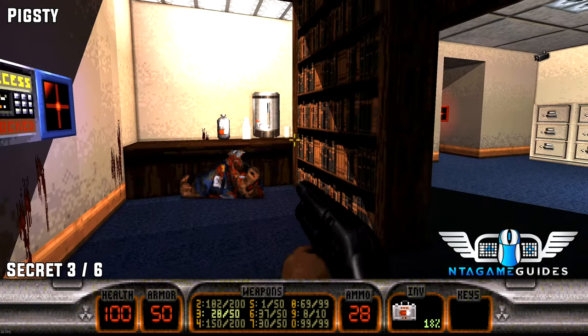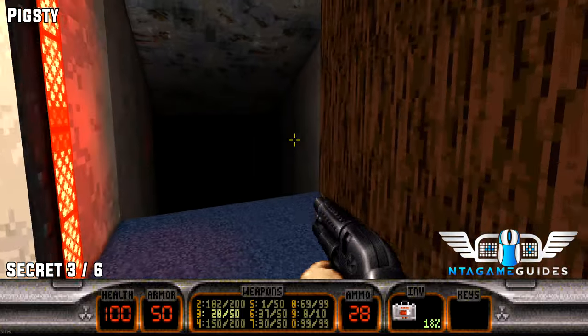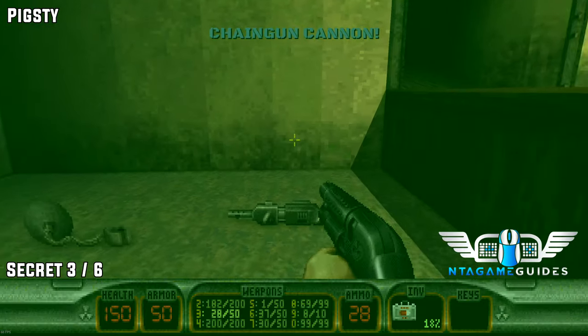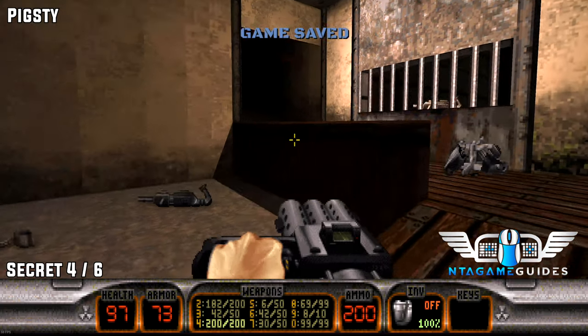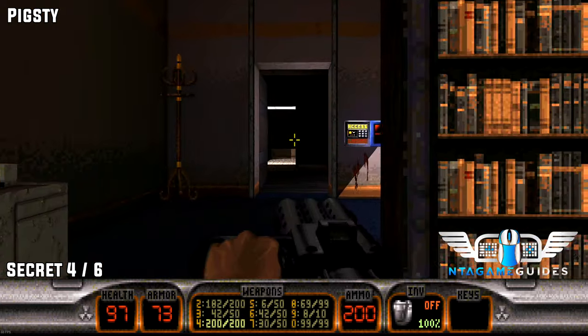In this area you will find a bookshelf that you can move. Go into the dungeon and there'll be some chain gun cannon ammo and a secret. This is by far my best gun — I love this gun — and the shotgun of course.